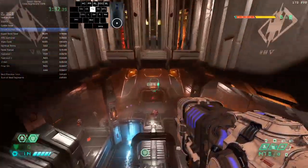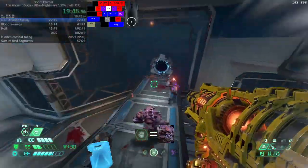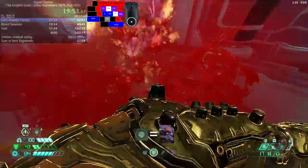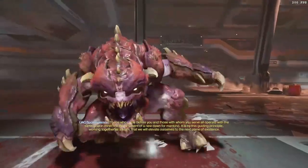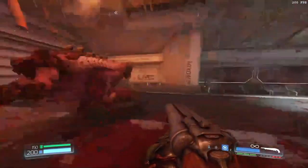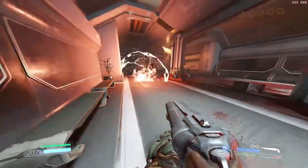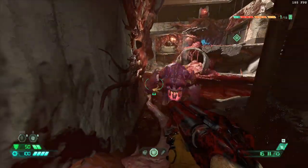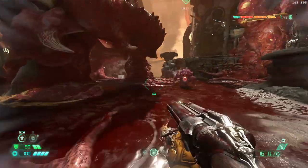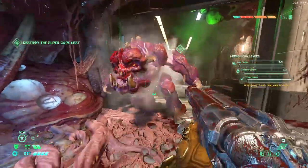Moving on to Doom Hunter Base, the first enemy introduced is, of course, the Pinky. The game's advice is actually pretty good: Blood Punch is indeed a great way to deal with Pinkies, but you won't always have Blood Punch. In Doom 2016 it was very easy to sidestep Pinkies because they couldn't turn while charging. In Doom Eternal, Pinkies can turn while charging, making it much harder to sidestep. You also really want to shoot Pinkies from the back because they have a lot of damage reduction from the front.